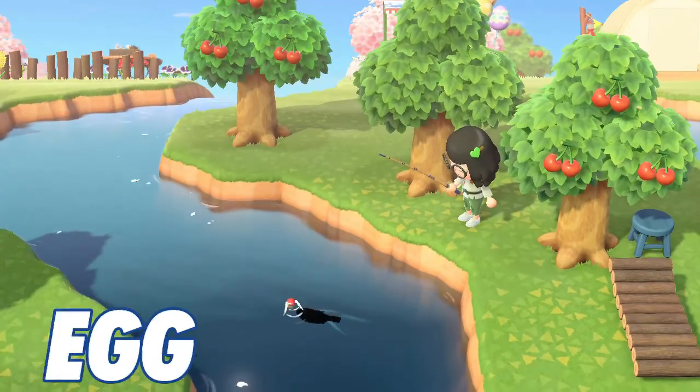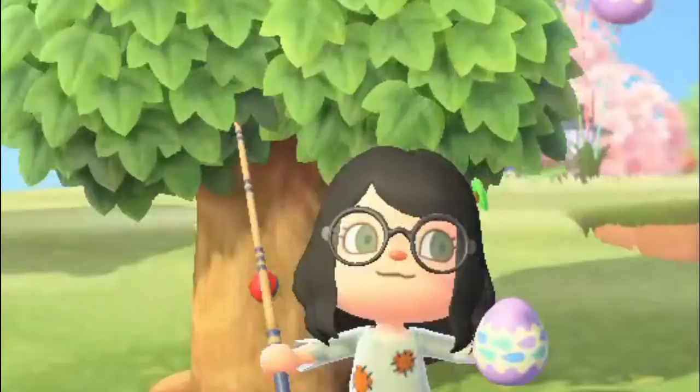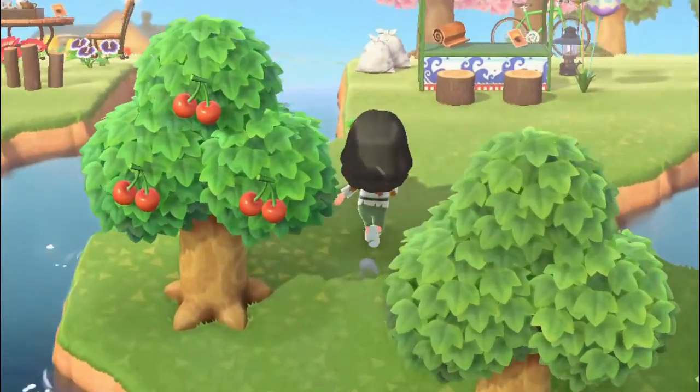The fifth one is the water egg. These are simply found by using your fishing rod and catching medium-sized looking fish in the river or in the ocean. So get your fishing rod ready and go get those water eggs!